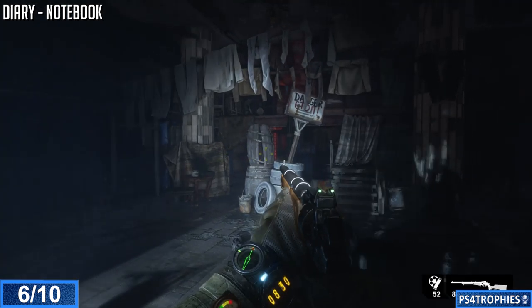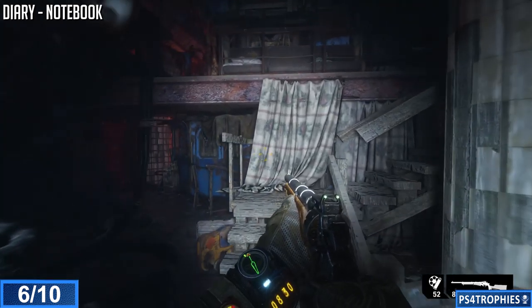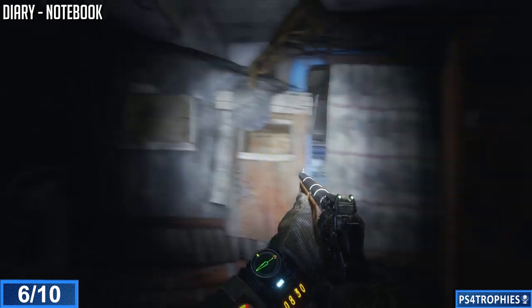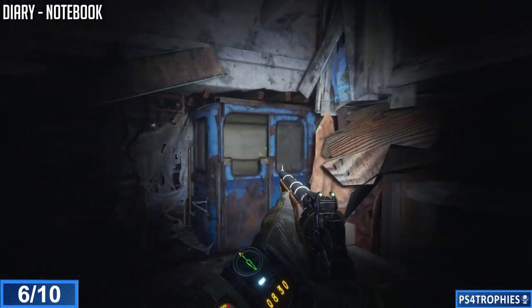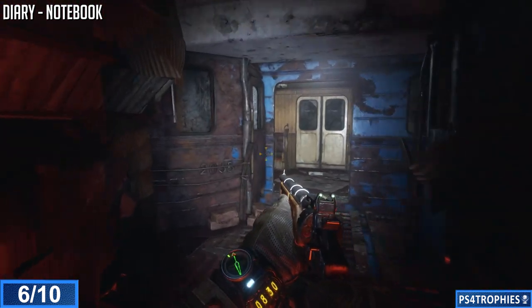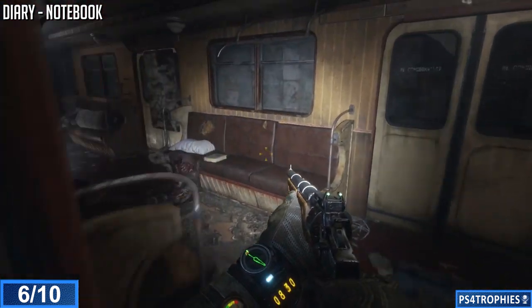Next up we've got another diary. This is going to be in a pretty heavily dense underground city area. Just follow the path the way you're supposed to go, and you're going to go into a train car. You'll find this one on the right-hand side as you enter, on the seat.